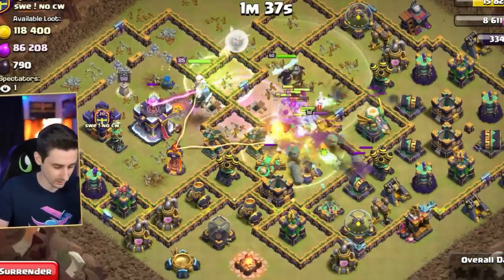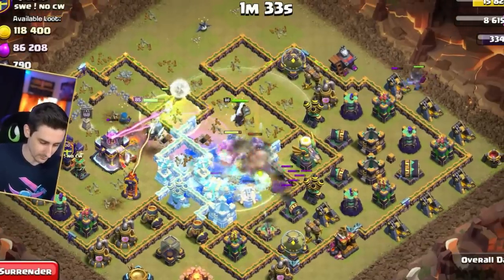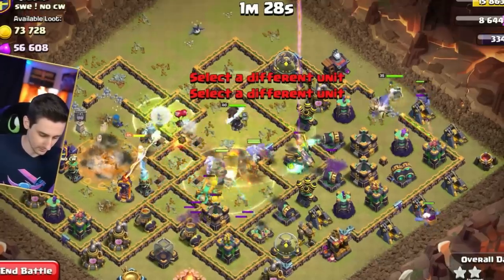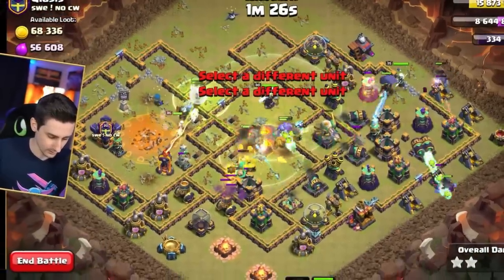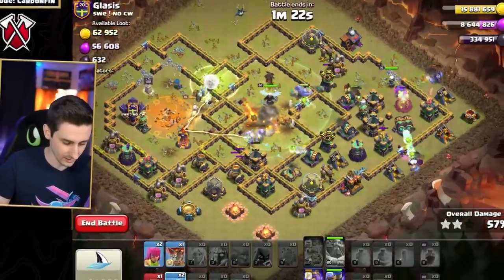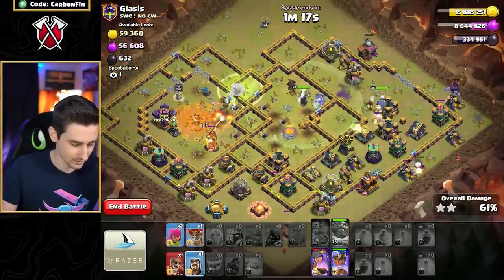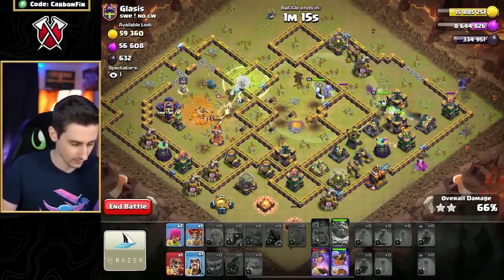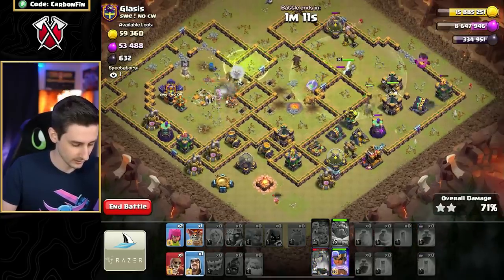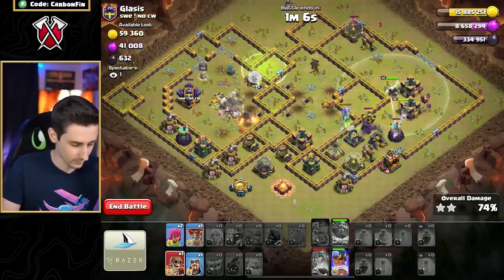We're making our way in. Drop a heal spell for the bowlers. Queen's going to the Town Hall — drop a yeti here, wall break. Queen's going to grab that Town Hall. RC with a few hogs, another yeti down here. Queen is going to grab that — at least that's the hope. Don't panic, the Town Hall didn't go down but we can still get this. These yetis are tanking for the queen. Queen's ability goes — bowlers got some nice value in the core.